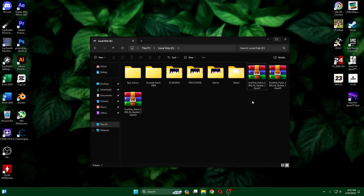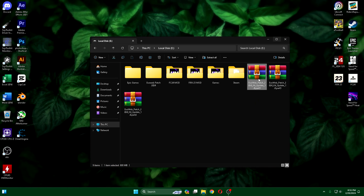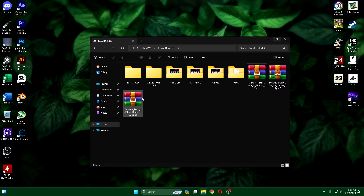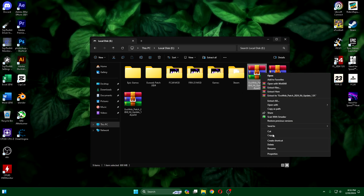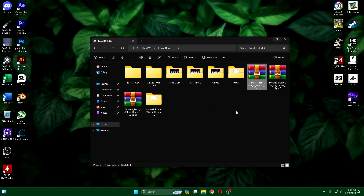Untuk 2023 kalian hapus dulu karena sudah beda versi, dan ini jelas compatible untuk evo webpads 2024 versi 1. Pertama kalian jadikan satu folder, seperti ini, terus kalian ekstrak. Kita tunggu sebentar. Oke, sudah selesai.